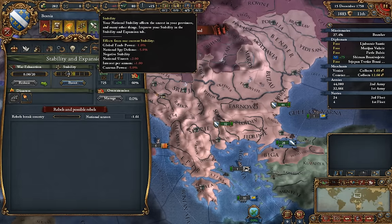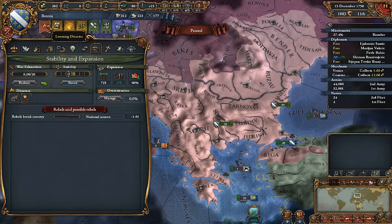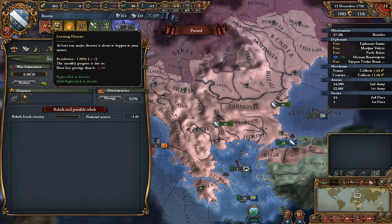I just got an event for my stability to go down, so the revolution has begun ticking. The actual progress for the revolution has some really strange and situational requirements to actually tick up. One of those requirements is that our prestige is less than zero — negative prestige is going to cause a monthly progress of plus one, which means it's going to take, by itself, about nine years to actually fire.